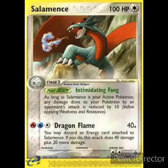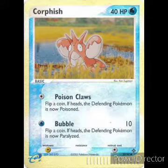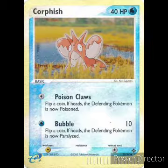Nick's going to keep on with the Pokemon and I'll go through the trainers today — switching things up. Next we have Corphish: 40 HP, Water, basic Pokemon. First attack: Poison Claws, one colorless energy — flip a coin, if heads the defending Pokemon is now poisoned. Second attack for one Water energy: Bubble — flip a coin, if heads the defending Pokemon is now paralyzed, and it does 10 damage. Weakness Electric, retreat cost one. We got four of those.